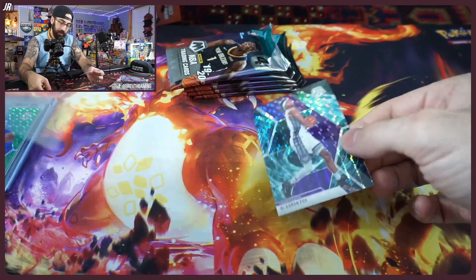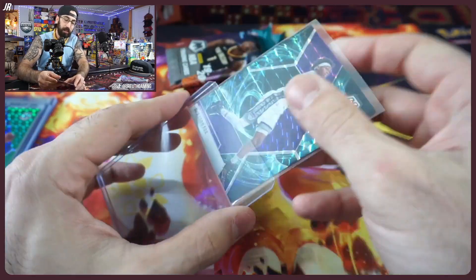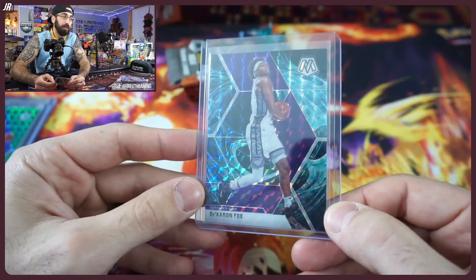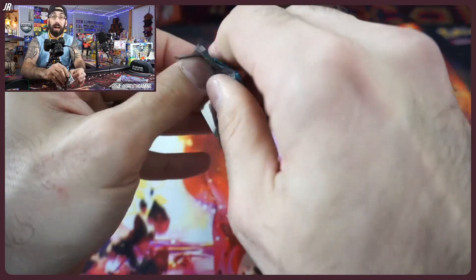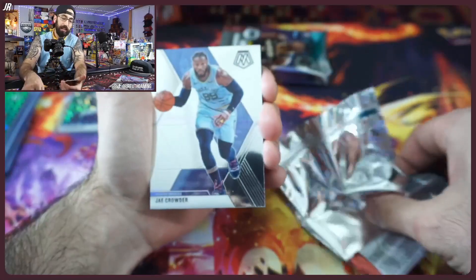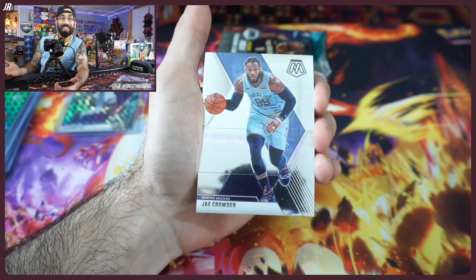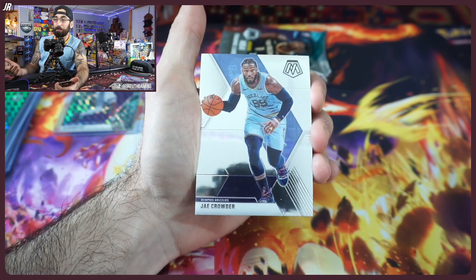We hit a case hit — unbelievable! I was going to say if that was Ja right after it... De'Aaron Fox, very nice — especially young De'Aaron Fox, very very cool. We got a Genesis card here! This product is not expensive at all to go back for what it is — Zion Williamson's class, Ja Morant. Even if you're not big on Zion, Ja Morant, Garland, the Cavs are going to be dominant, Jordan Poole, RJ Barrett — it's a good class.